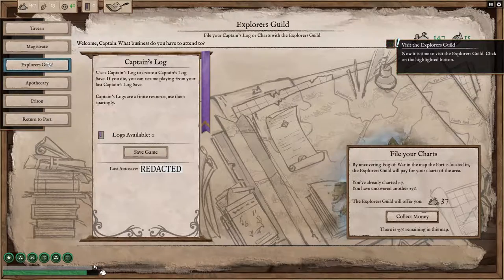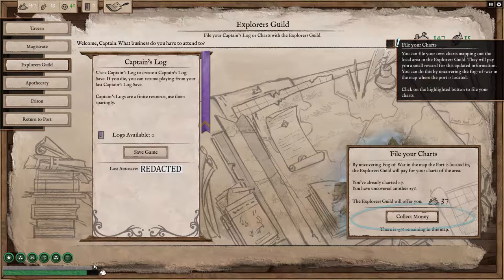Explorer's Guild — file the charts. You can file your own charts mapping out the local area in the Explorer's Guild. They will pay you a small reward for this updated information. You can do this by uncovering the fog of war in the map where the port is located. Click on the highlight button to file your charts. I get 37 gold.